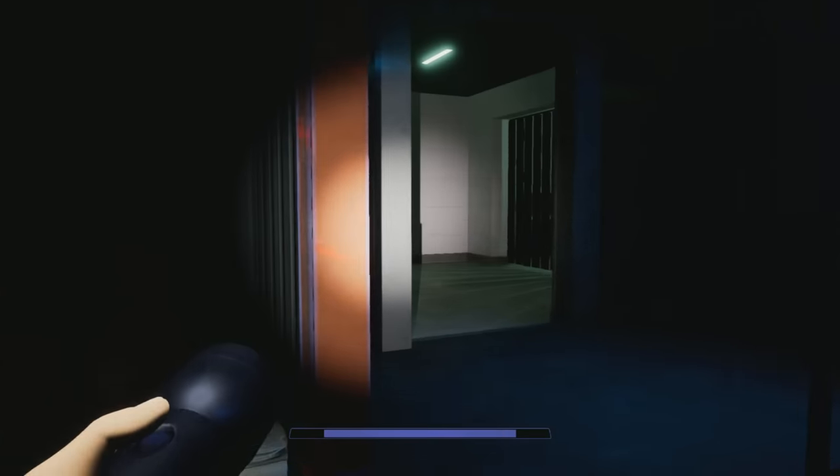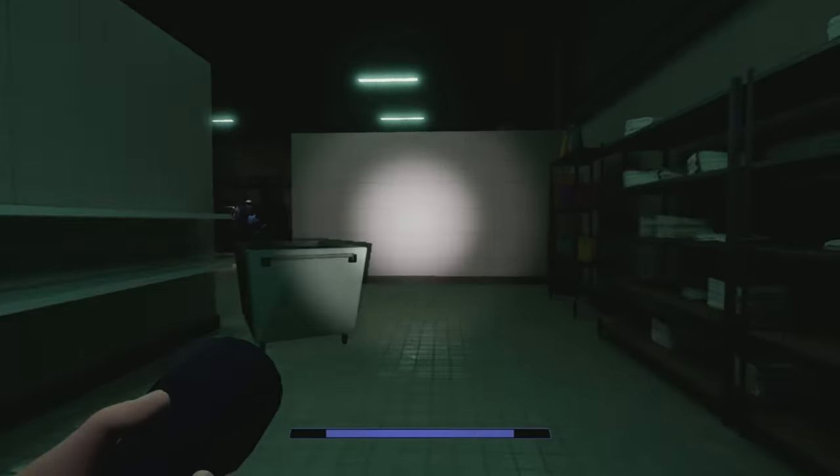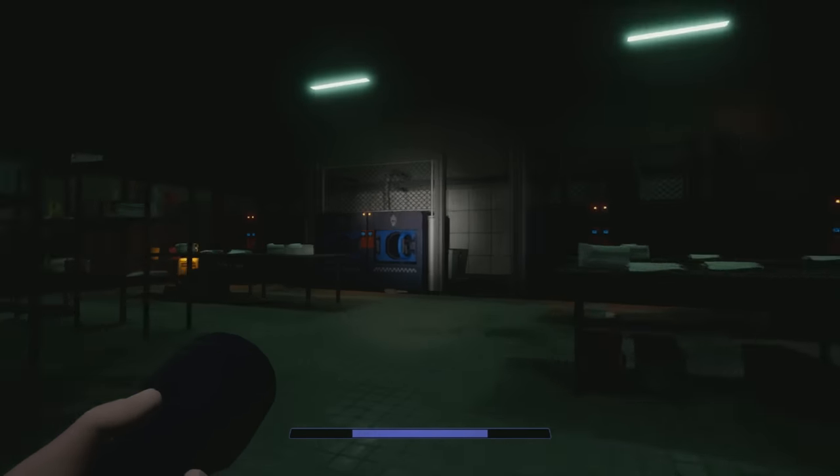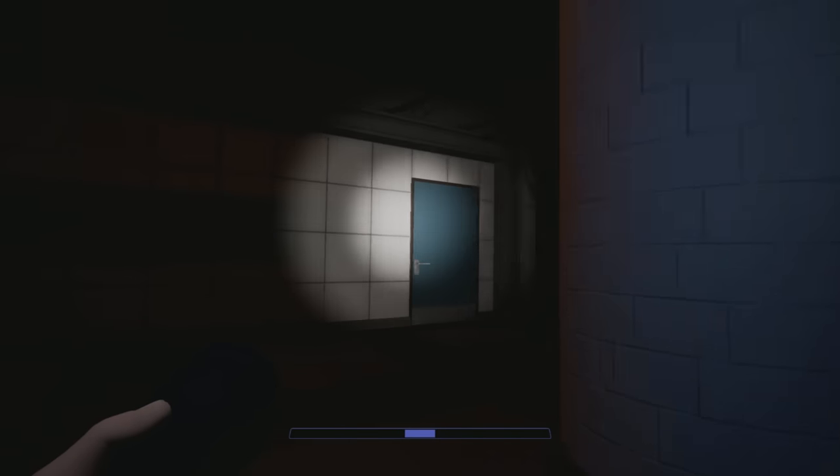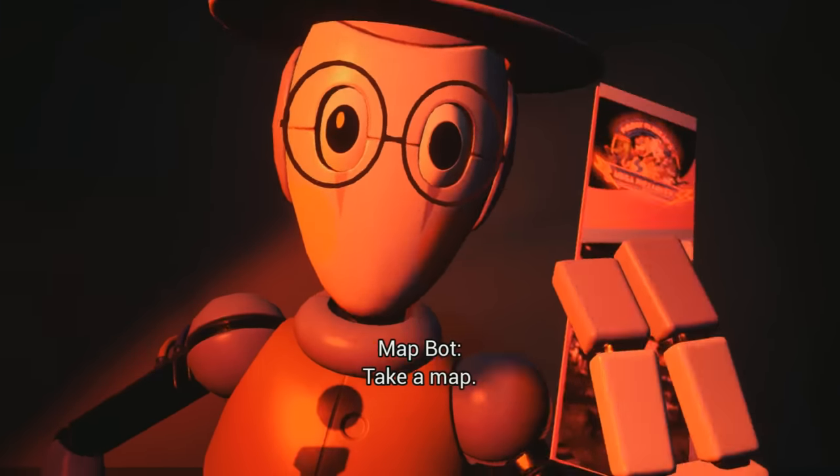In this Five Nights at Freddy's Security Breach video, I'm going to be experimenting around with what can happen after we get caught by Vanessa and sent to the Lost and Found. I'm going to be seeing if we can attack Vanny at all during this part, and also seeing where she comes from to get to the Lost and Found.